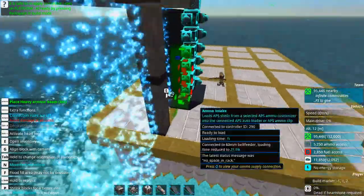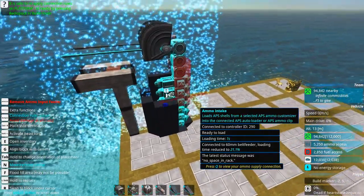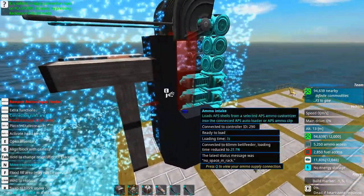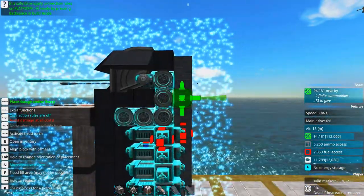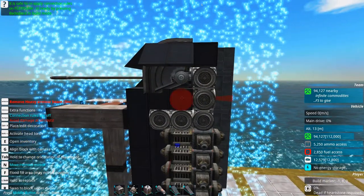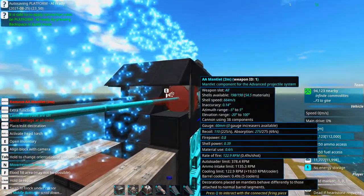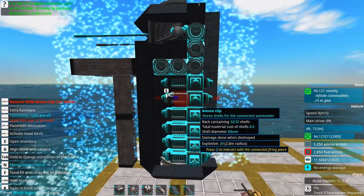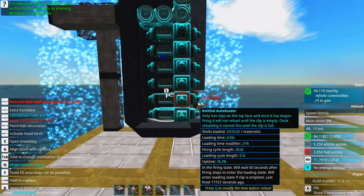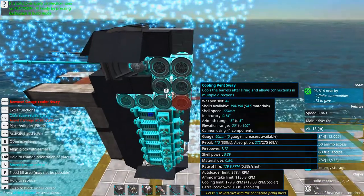Our internal pieces are basically set up and we can now add some protection. Since we are using heavy armor on the base, we'll continue using heavy armor to cover the front damage-taking part. We're expecting to take most damage from the front, so we add heavy armor there as well. Before we cover this entire thing in armor, we have to solve the biggest issue with fast-firing machine gun, autocannon, or chain-gun howitzer cannons — that is to make the cooling limit match the autoloader limit.